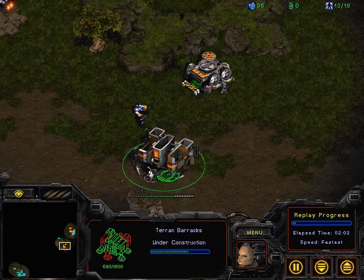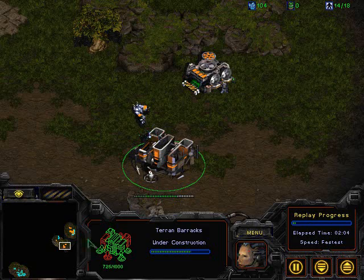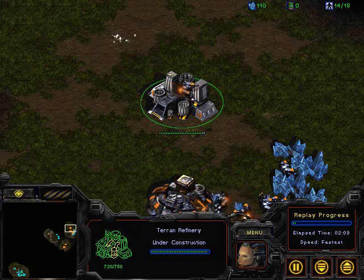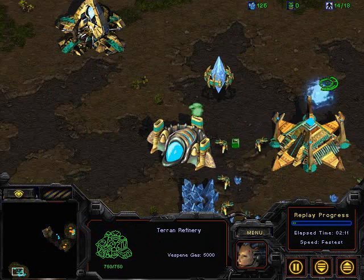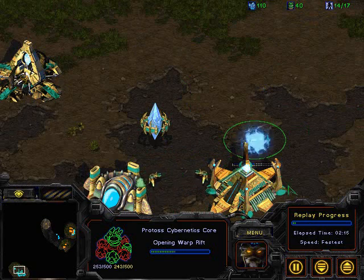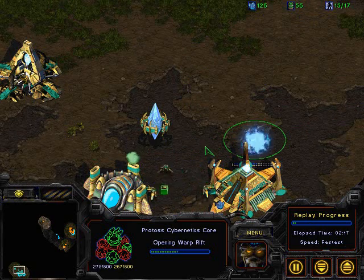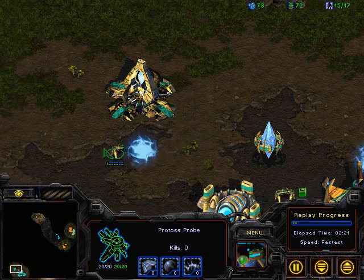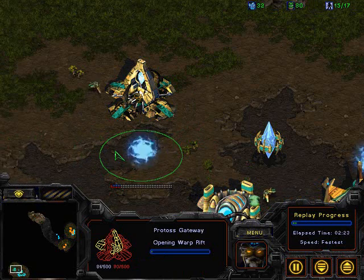Aerials has his barracks almost up and is going to wall off his front door. Already taking his gas there. Raton looks like he is getting the Protoss 7X Corps. It'll be interesting to see if he gets the second gateway — and yes, okay, there's the gateway. He is going to get that second gateway.